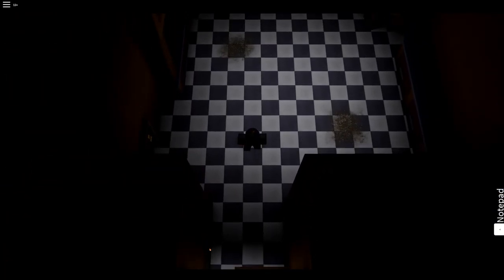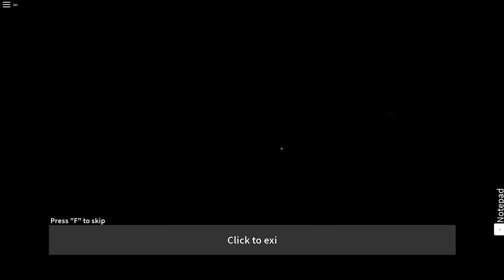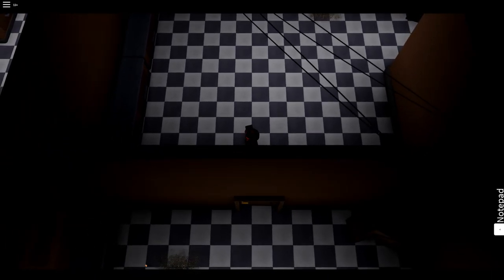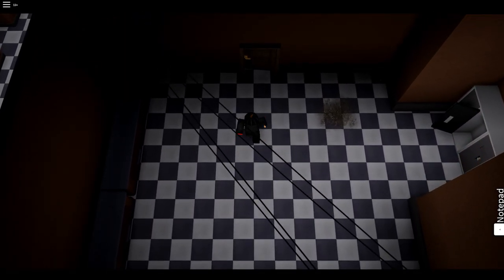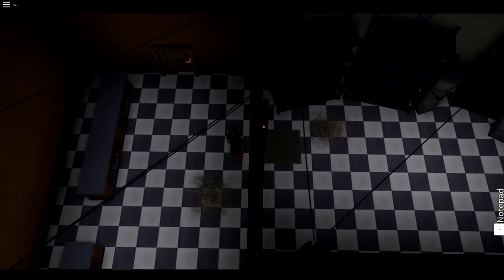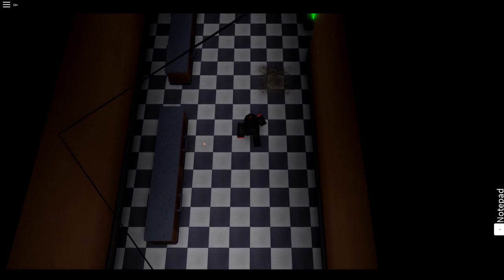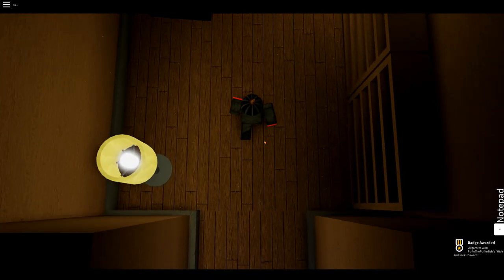What I need to do now is go to the locker. Hide in the locker for the monster to pass by. Okay, it just went by. Now I go down a room, and then I go up. Yes! There's a door there. I want to assume I go this way. Oh, that was it.